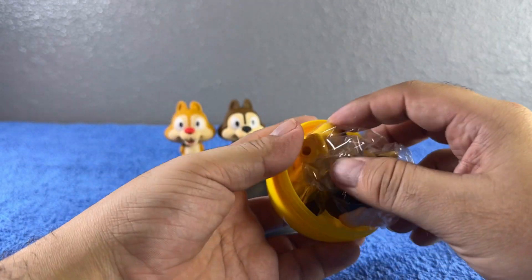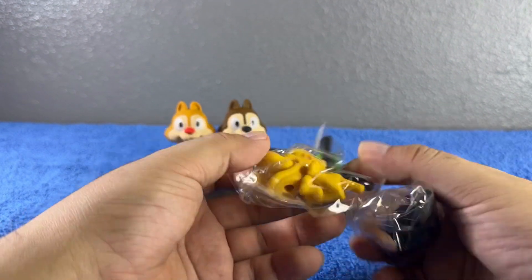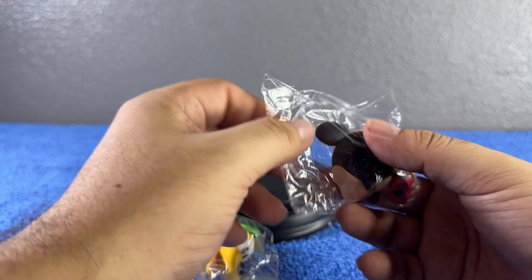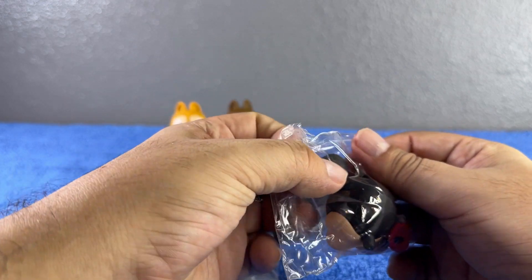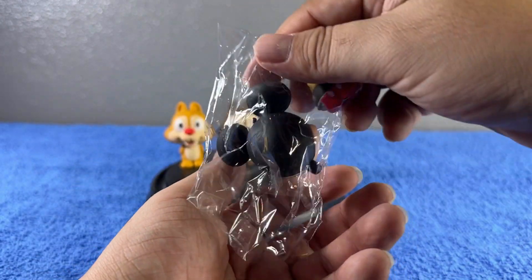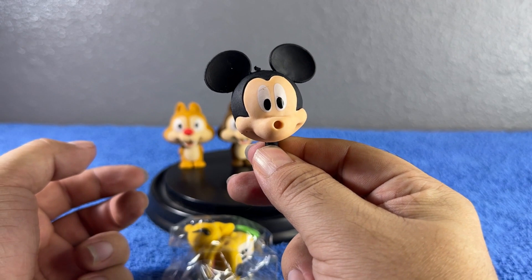Who do we get? Oh, this is so adorable — we didn't get Donald Duck or Daisy Duck, but we did get the best friends! We got Mickey Mouse and we got Pluto right here. I think we have Mickey Mouse — you have to go check the other videos to see. Let's go ahead and build Mickey and... Pluto — I don't know why I want to call him Goofy!